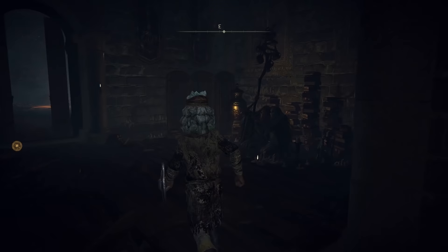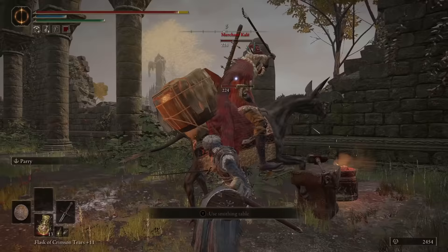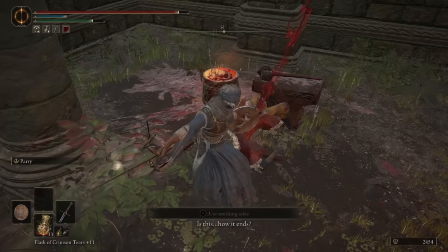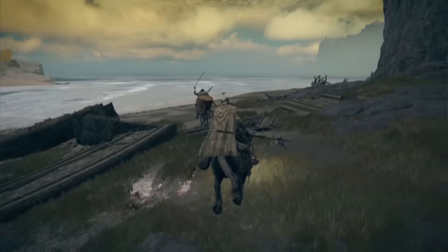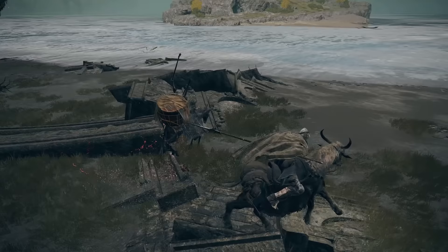Towards the back of the Roundtable Hold, you'll come across a two-headed statue called the Twin Maiden Husks. With this game being so big, this statue is effectively your NPC shop hub. If during a questline or on accident an NPC dies, they'll drop a bell with their name on it. If given to the Twin Maiden, you've unlocked their shop. Some people have gone out of their way to kill every NPC and create the ultimate shop so you don't have to backtrack throughout the map.